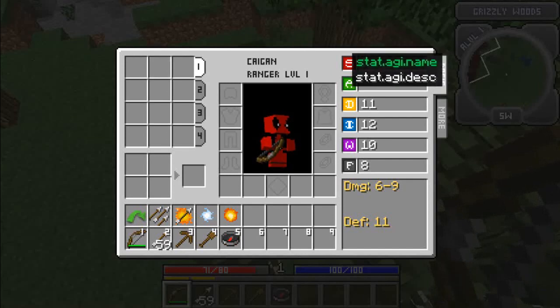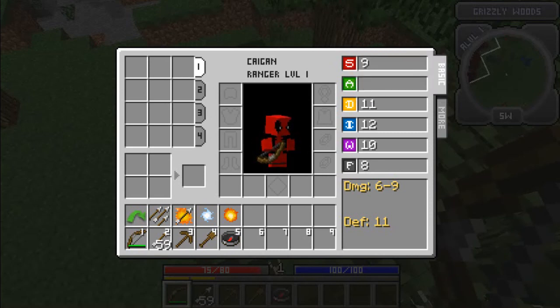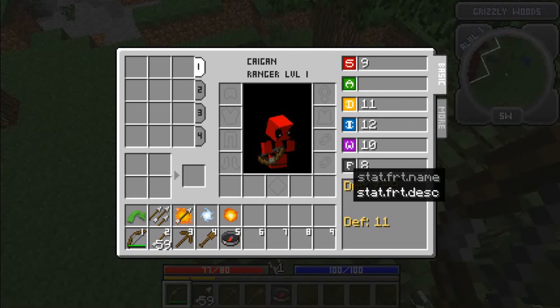Stats: strength, agility — which I think he's removing — dexterity, wisdom, and... focus? Something. I forgot what this one was. We'll probably find an item that increases it — it's not focus.